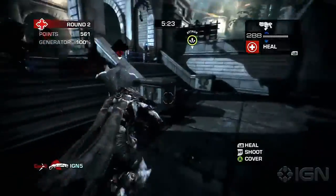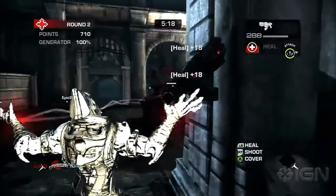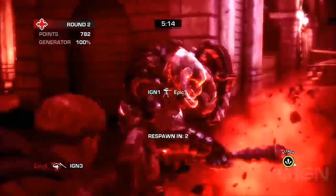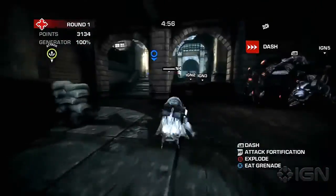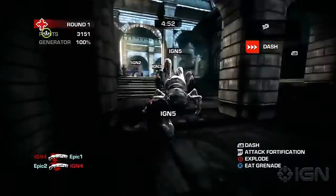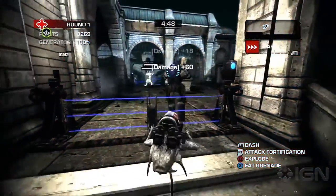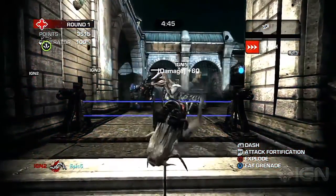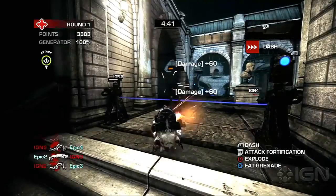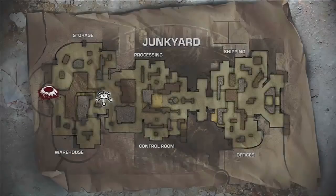The objective for the COG is to defend the E-hole covers and the generator. But the best way to approach it is to deny the Locust the points they need to create those powerful units, because when you have several powerful units working in tandem together, they can be really unstoppable and steamroll right through everything. If you deny the Locust the points they need to make those units, then at the end of the game when maps become much more easy to defend with increased choke points, you put yourself in a great position to choke the Locust out entirely.